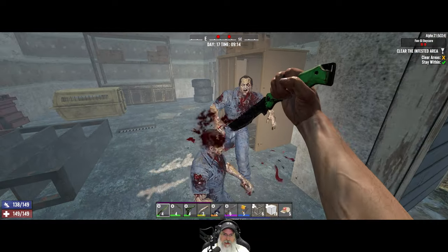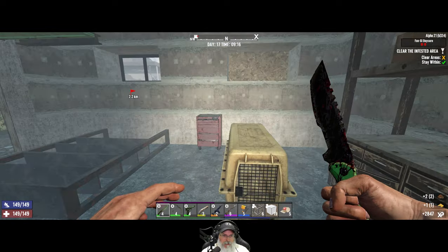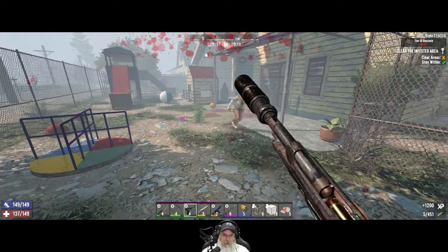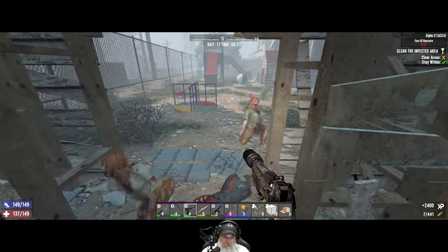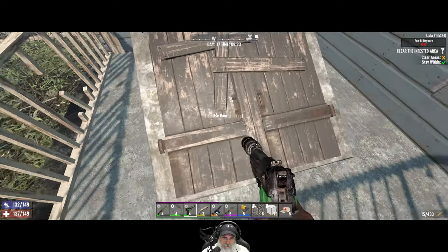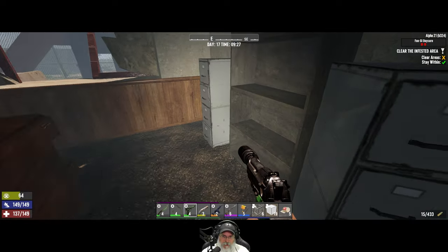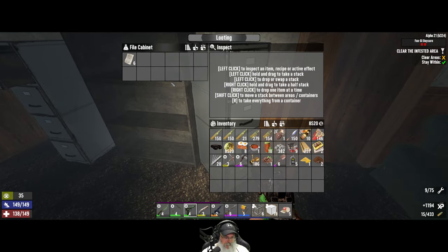Both of these guys are normals, so we'll just use our knife on them. We got a dog, and a normal Darlene and another normal Darlene. Looks like that's pointing that direction — can't go that way. I don't see anything in the play structure, so let's hop on in. Nobody in there. Check the filing cabinet — got a trap magazine and salvage tools. Very nice.